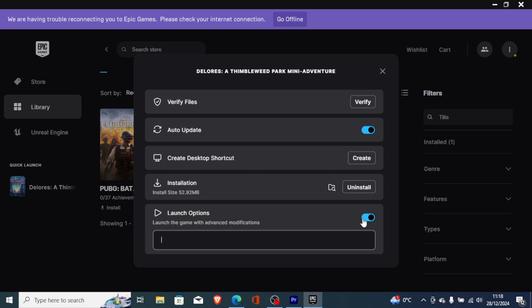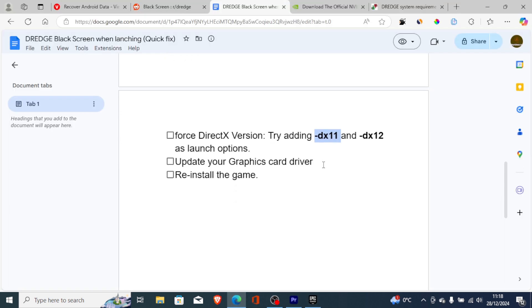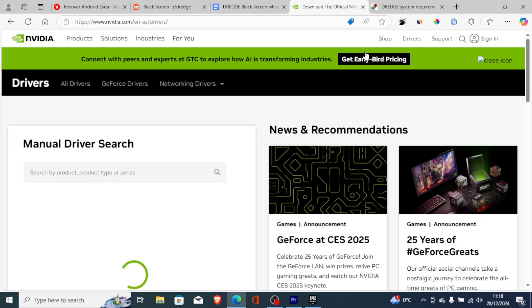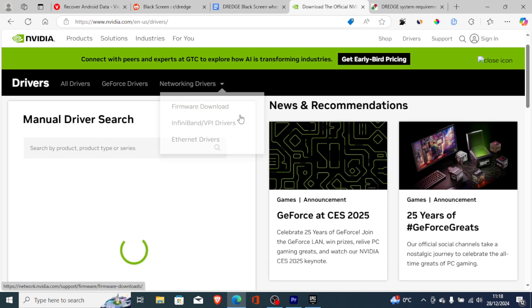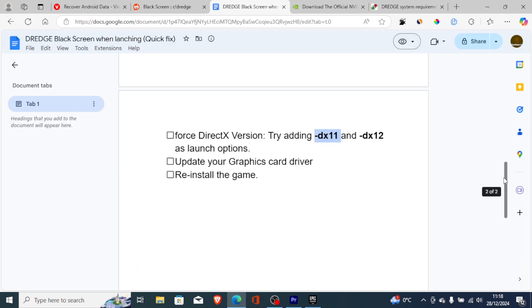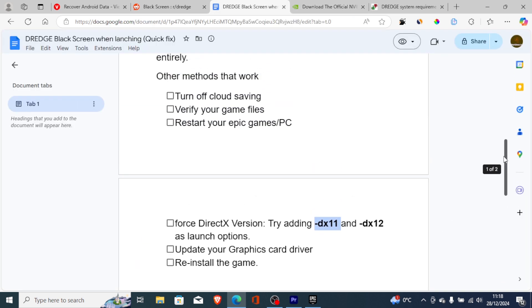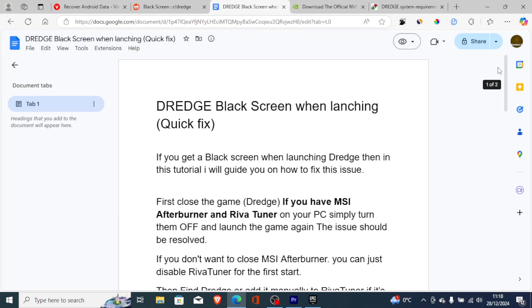Another step to try is updating your graphics card driver. If you're using Nvidia, visit the Nvidia website to update your graphics drivers. If you're using AMD, visit the AMD website to update your graphics driver. If all else fails, freshly reinstall the game to see if the issue has been fixed.